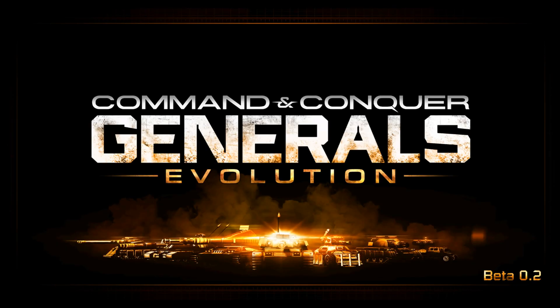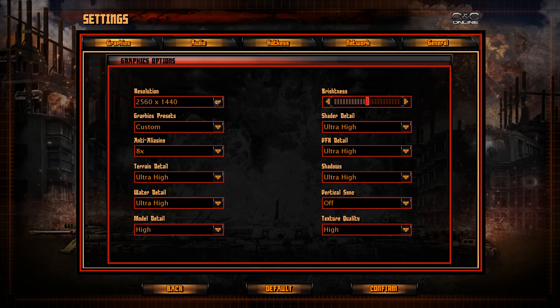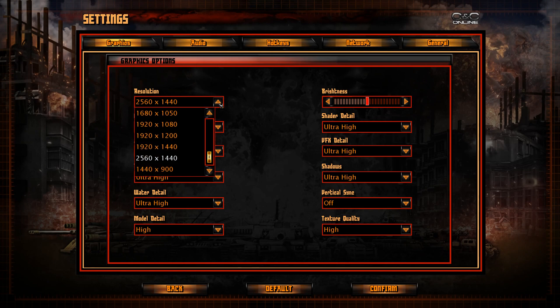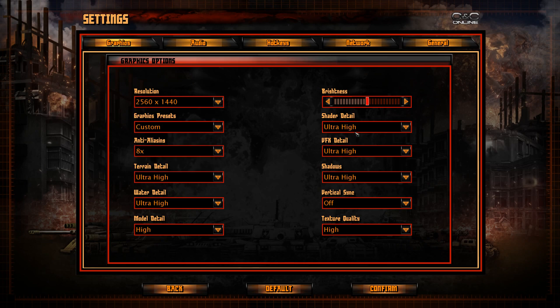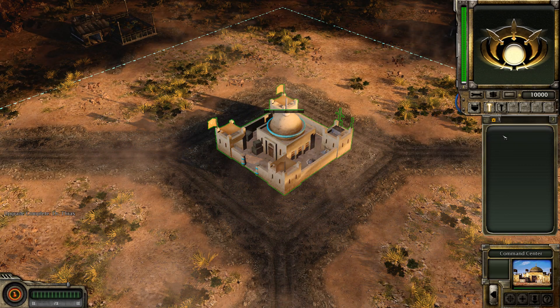Command & Conquer Generals Evolution Beta 2. Now if you want to select video options — 2K, 4K, and ultra high — like this. I will show the game and select a skirmish game. You can select which general you want.